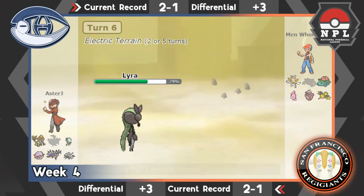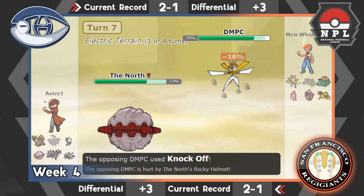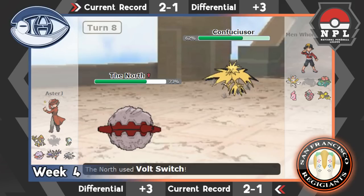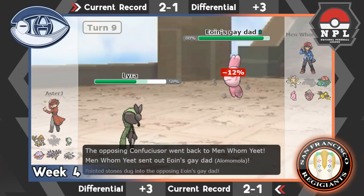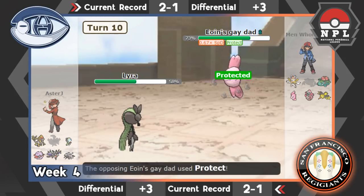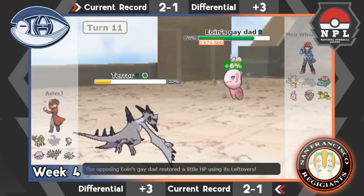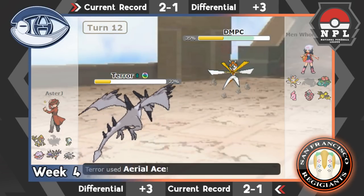I go for Psychic on the following turn and knock out the Heatran. He goes into Kartana, so I go into my dedicated check, the Fortress. He gets off a Knock Off and removes my Rocky Helmet — so now his Kartana can spam moves freely. I go for Volt Switch because I don't expect him to stay in. He goes into Zapdos — I predict that correctly. I get in my Meloetta again. He goes for a Volt Switch at his Scarf, doing only 16. I go for Shadow Ball, try to get a drop on Alamomola, and I do. I'm going to be able to go for a U-Turn.